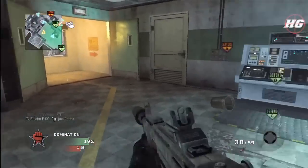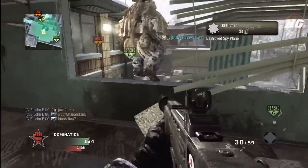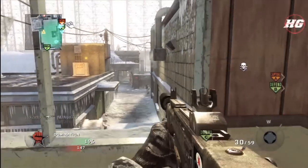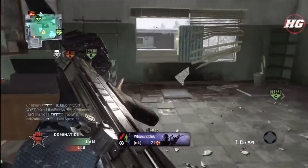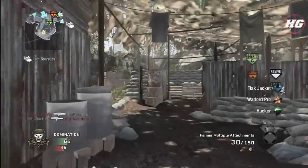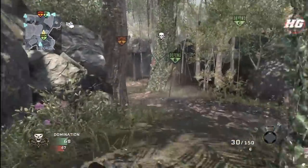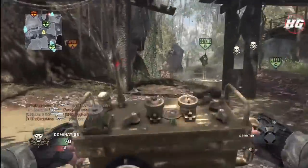Another advantage of the jammer is its extremely large range. When an enemy is within the outer ring of the jammer, it doesn't strongly affect the radar, but it will still disable their equipment. So you can cover very large areas with one jammer where enemy equipment just will not work at all. If you see an enemy piece of equipment or a sentry gun, make sure to put it down as soon as possible — you can easily save a teammate's life with the enemy equipment disabled.